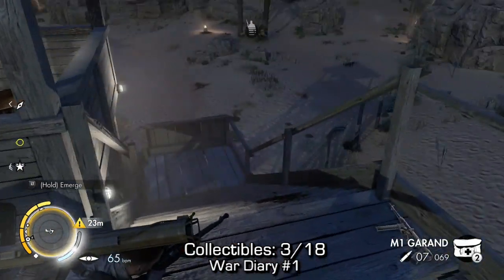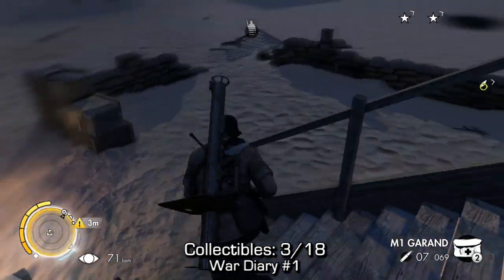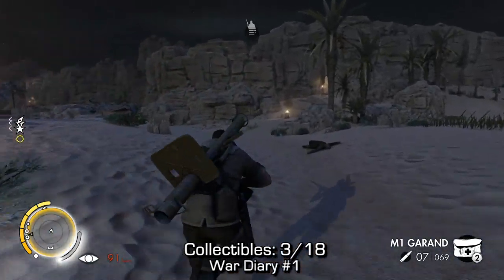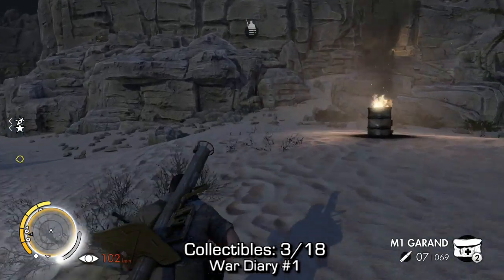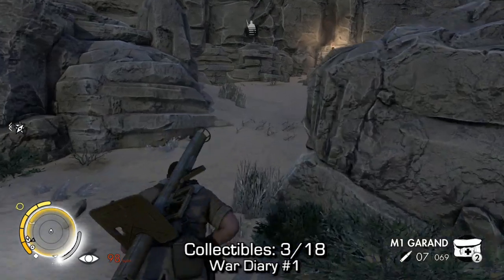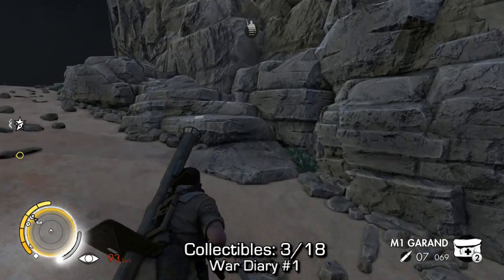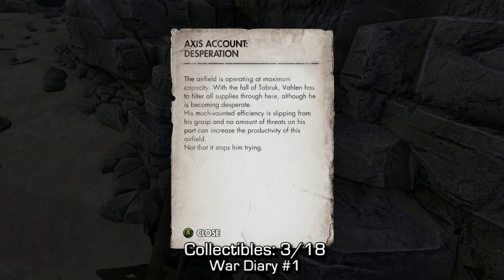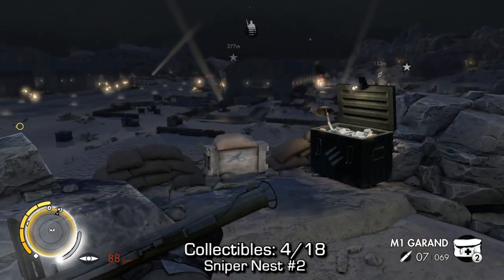Now, war diary number one. We're gonna go back to the sniper spot we were in during the third main objective, which was to protect the LRDG while they come in. I'm going back to that location — this is where the map's actually gonna want you to go for one of the main objectives. Hopefully this isn't too confusing — I really try to take out as many factors as possible for you guys. Right there, you will find a war diary, and right next to that war diary, you'll find your second sniper nest, which is right there.